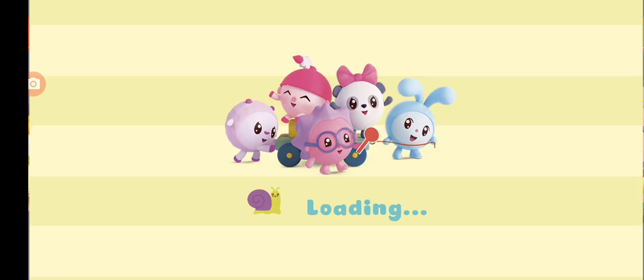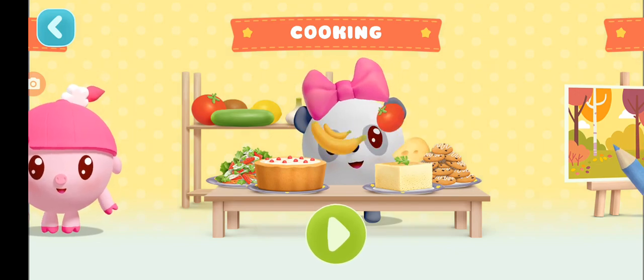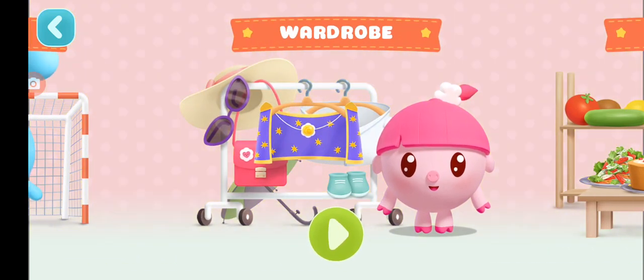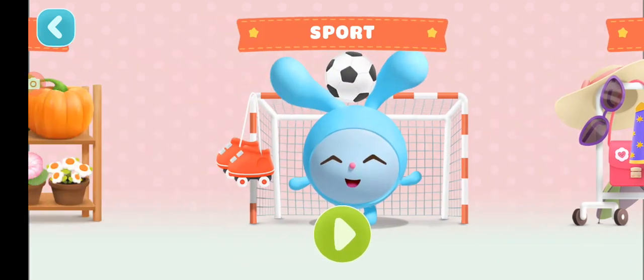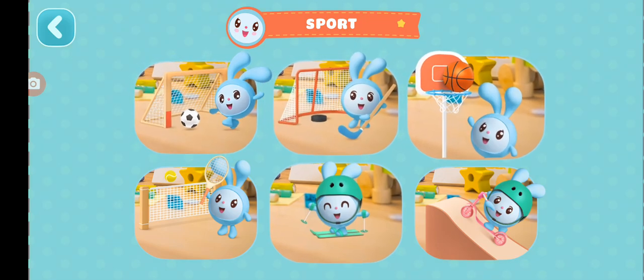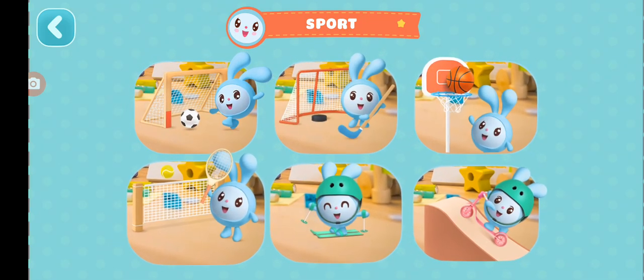Tap the green button to pick any baby Ricky. Tap a baby Ricky to choose them. Let's choose a game to play with Crashy. Tap a picture to begin.